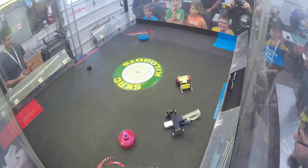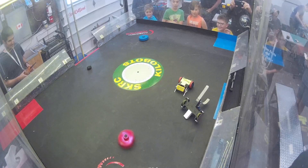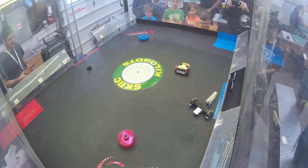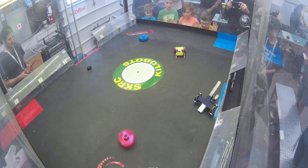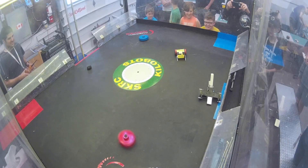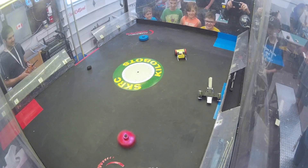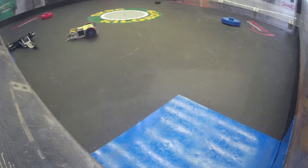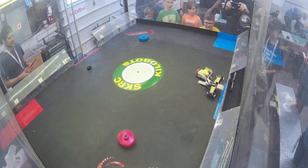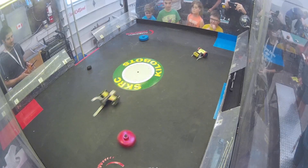Graboid is technically moving — he's going, look at him go. He's using those jaws to keep going there. Botkicker just kind of hanging out there. Botkicker makes contact and bumps, manages to flip Graboid over.